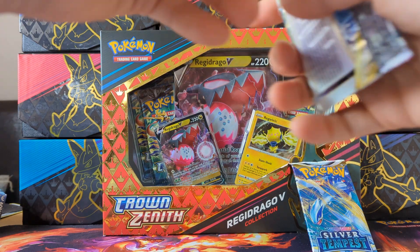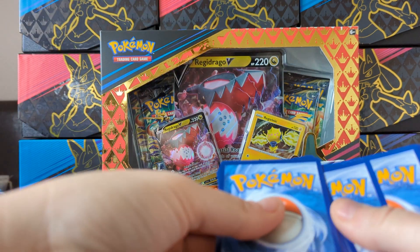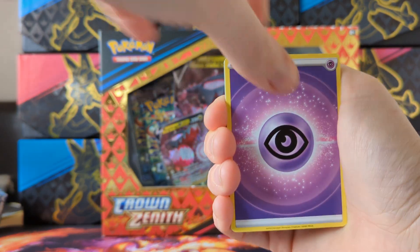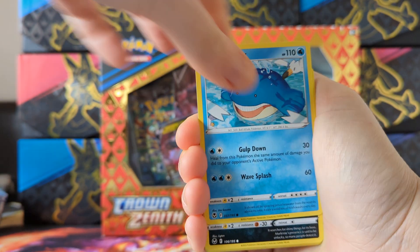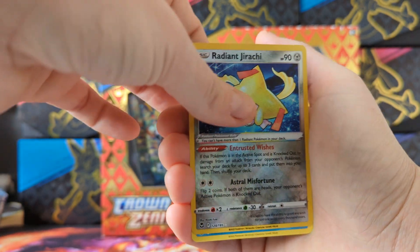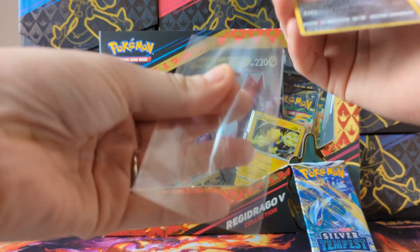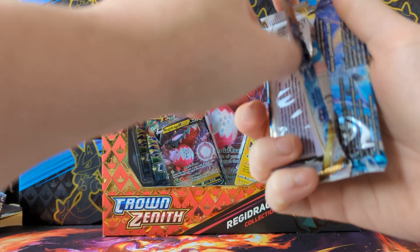Pack three - let's see what you have. We've got a psychic energy, Torracat, Dragonair, Venomoth, Wailord, Murkrow, Emolga, Meditite, Durant - oh, Radiant Jirachi! First hit of the day, with a below-tick non-holo rare. Let's get a sleeve for our Radiant and then the last pack. Come on Lugia, save us please.